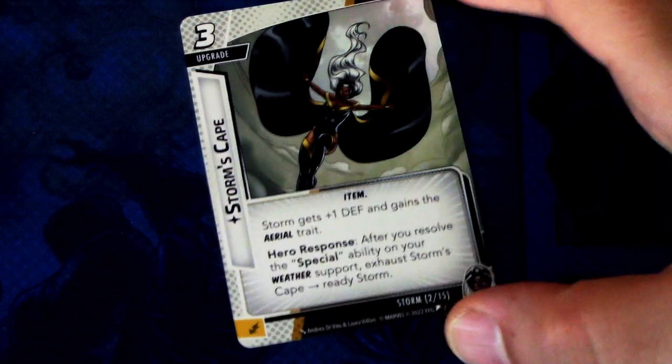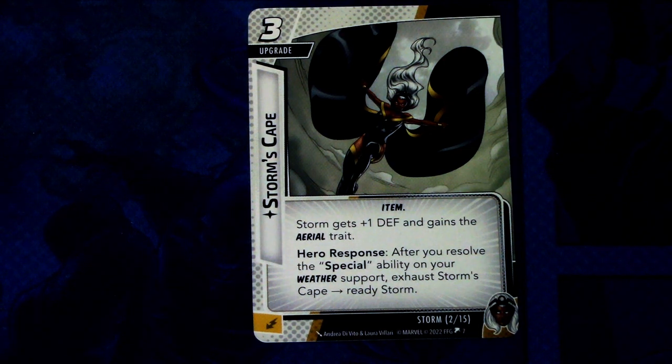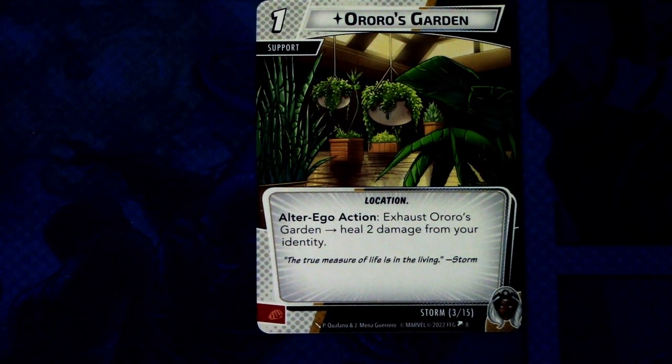Next we have Storm's Cape. It is a free-cost upgrade item with the Storm trait. Storm gets plus one defense and against aerial threats. Hero response: after you resolve the special ability on your weather support, exhaust to ready Storm. This can be committed as an energy resource — a powerful upgrade which you want to have early on. Next up we have Aurora's Garden. It is a one-cost support location, Alter Ego action: exhaust Aurora's Garden to heal two damage from your identity. This can be committed as a physical resource — a healing card that's useful if you don't want to exhaust in Alter Ego to recover.